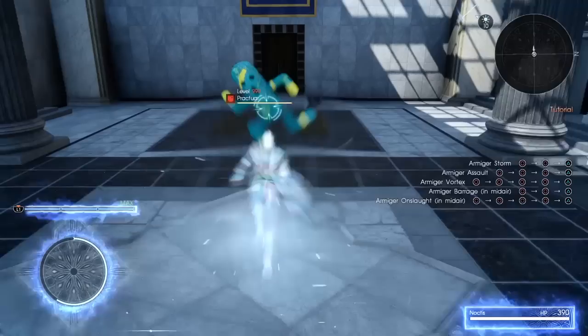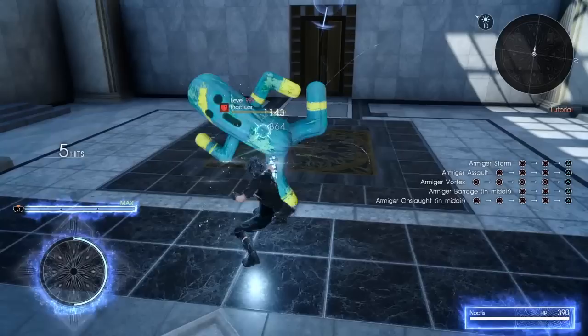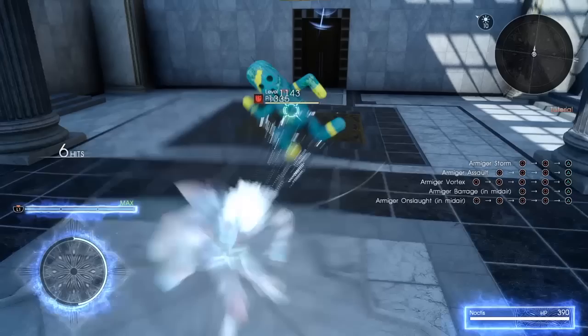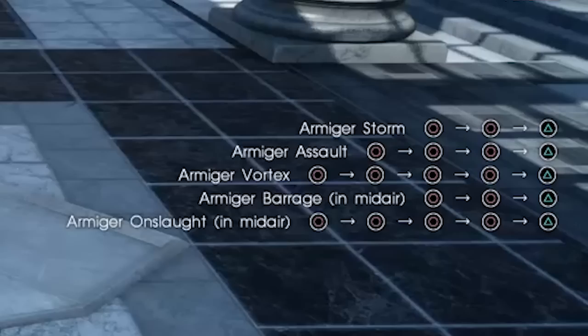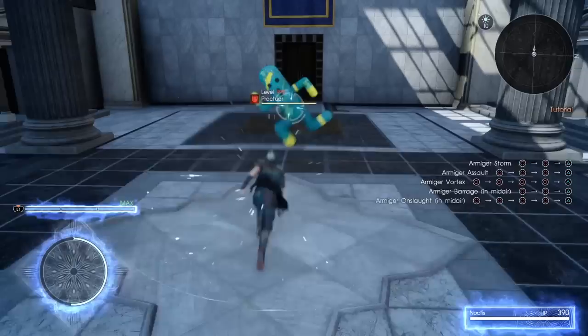So after certain attacks in the combo, this glowing ring will appear around Noctis, and if you press the warp button while it's there, he'll do one of five special attacks. These all do varying amounts of damage with varying speeds and area of effect, and they all make Noctis invulnerable for their duration. Let's go over each of them.